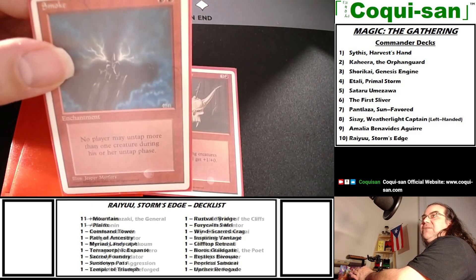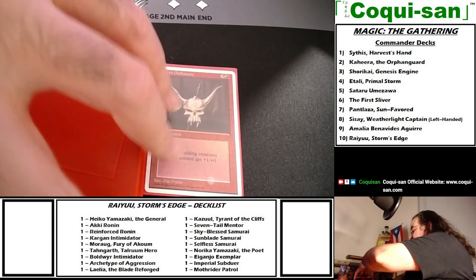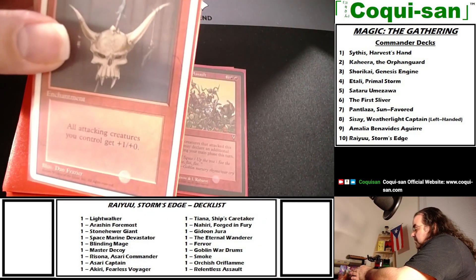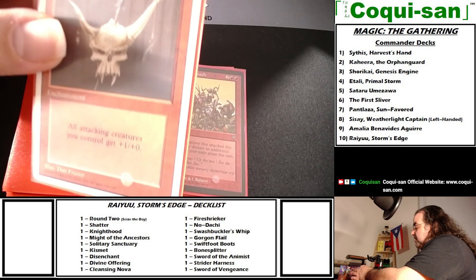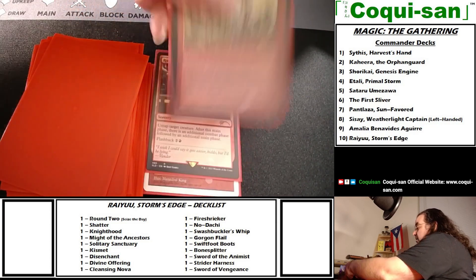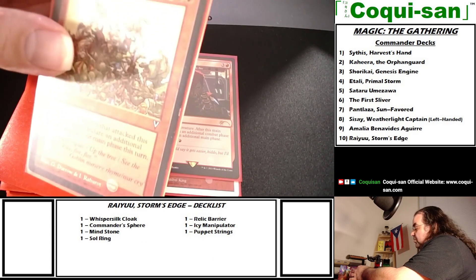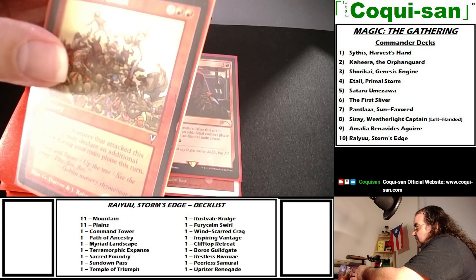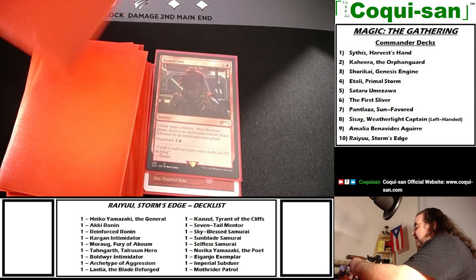Smoke is a very old card — two red to cast enchantment. No player may untap more than one creature during their untap phase. So I only have to attack with one samurai and my opponent can only untap one creature — really ensuring those one-on-one matchups. Orcish Oriflamme costs three generic and one red — all attacking creatures you control get plus one plus zero. A little expensive but that boost can make the difference. Relentless Assault costs two generic and two red — untap all creatures that attacked this turn, then declare an additional attack phase during your main phase.